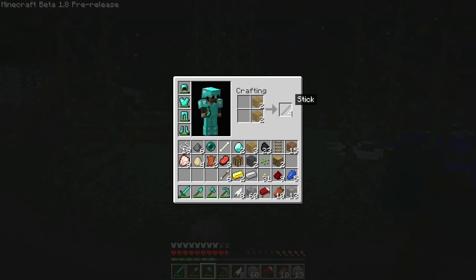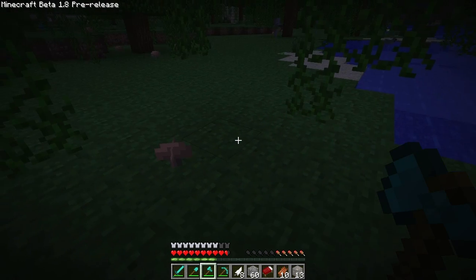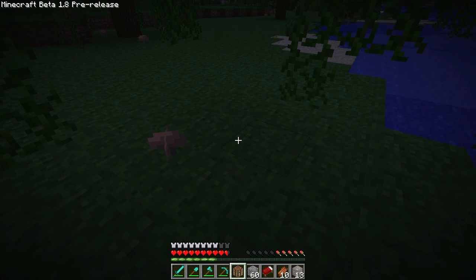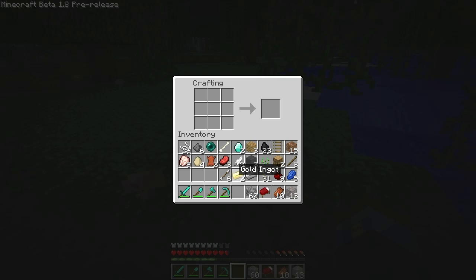Give yourself a few of them. Crafting table. I've got a few arrows — I think I'll do a few arrows there. That's got plenty of string. So there's my bow.